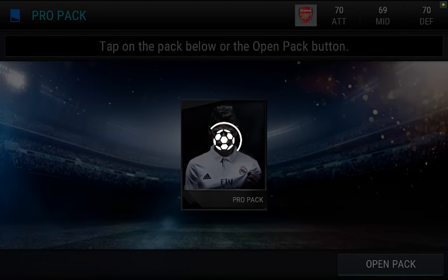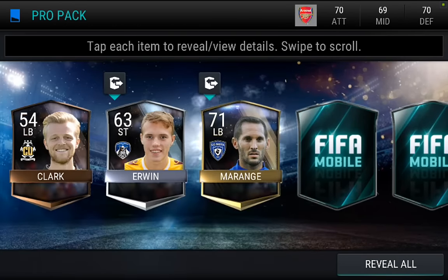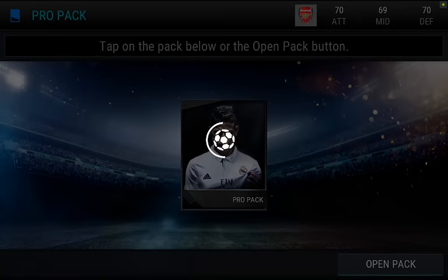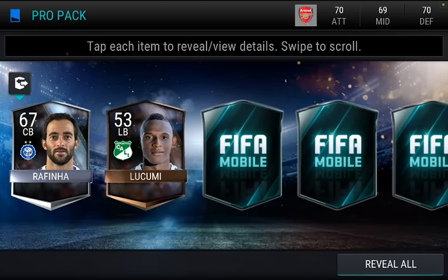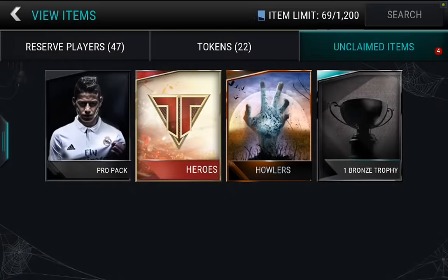We got another pro pack right here — still looking for our first elite. Man, 71. I really wish we were getting some better pulls. Anything above a 75 would be good, but we seem to be getting a lot of really low pulls. Maybe it's just not great pack luck today — I've seen a lot of people pull elites. That's just not good again. 70 overall is really the lowest we could possibly get for gold.